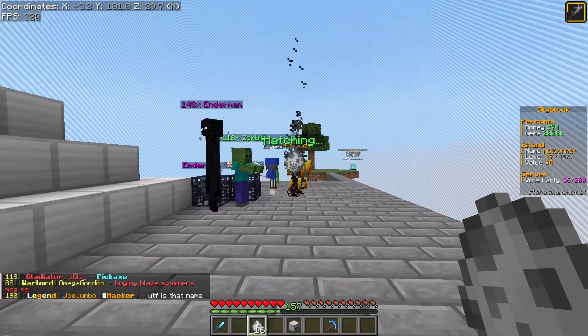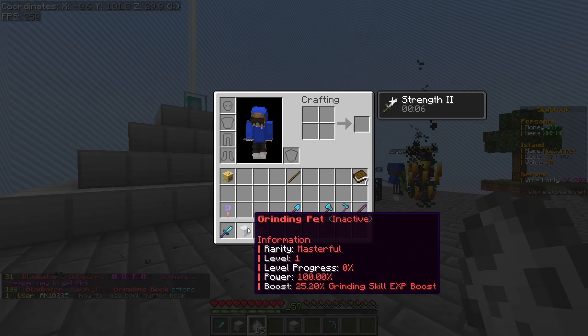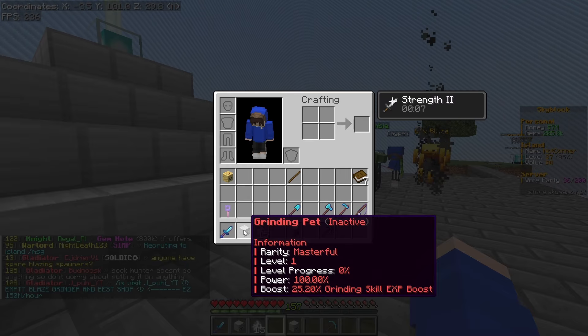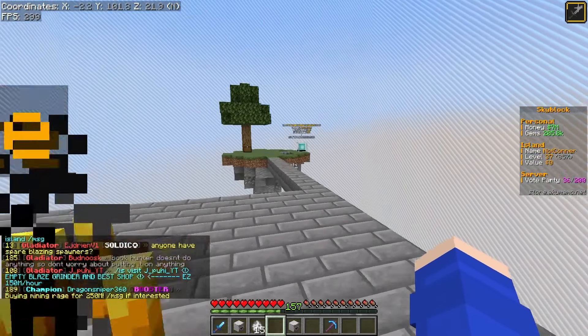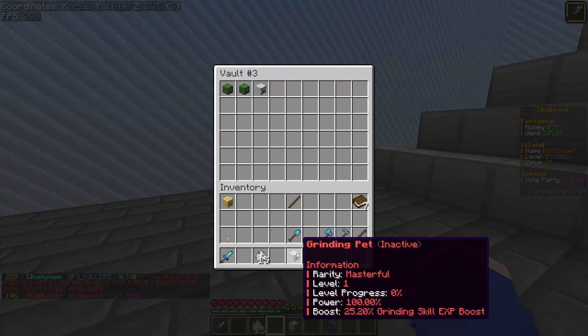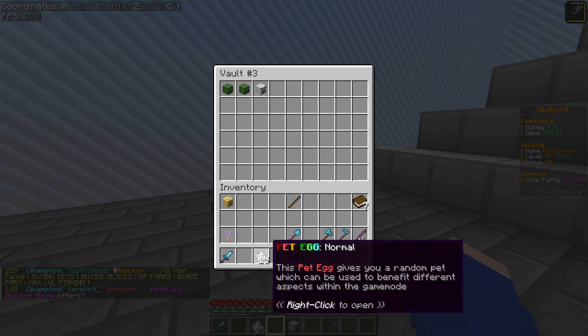Let's open up some pet eggs — we have 17 of these. A logging pet common, and a grinding pet — oh my gosh, I just pulled one of the best pets! That is actually absurd — that is the best grinding pet you can possibly pull in the game. I was hoping we'd pull one and we did. That fits the video very well. Now we can just start using this one and we get a default 25.2% grinding skill boost — that's just disgusting.